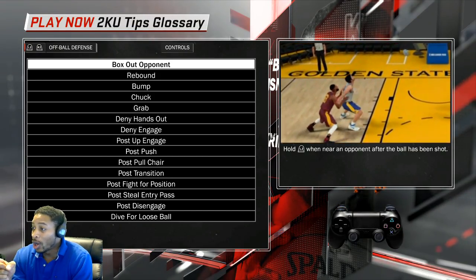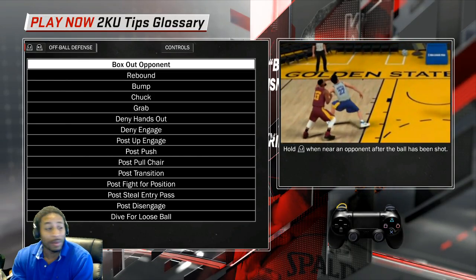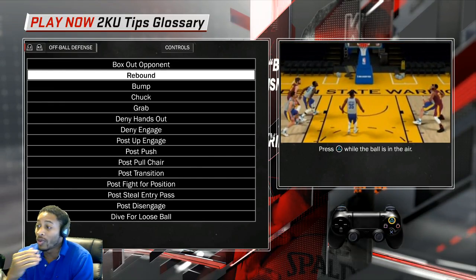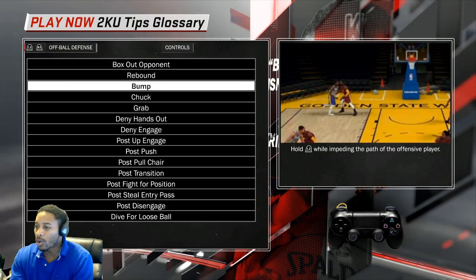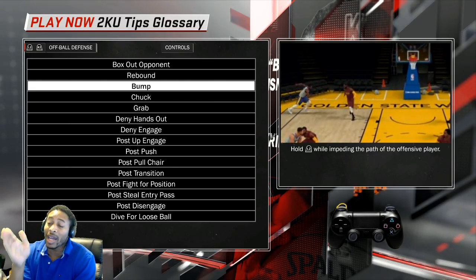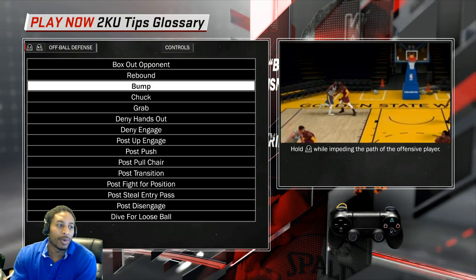Look at how to play post defense — this is one of the biggest things a lot of you guys need. How to box out: don't box out underneath the basket, box the man out way away from the basket, and then you can actually get a rebound and he won't keep rebounding on you. Press triangle to rebound.